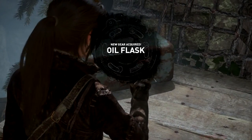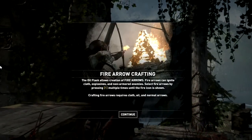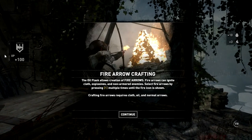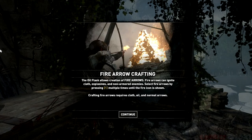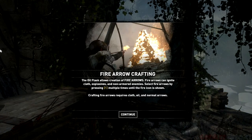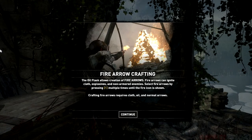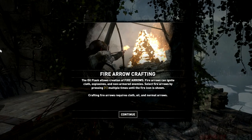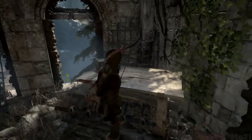Oh, we got a little flask - an oil flask. I guess I make fire arrows. Fire arrow carving - sweet! Fire arrows can ignite cloth, explosives, non-armored vehicles. Select fire arrows by pressing one multiple times until the fire icon is shown. Craft fire requires cloth, oil, and normal arrows. Sweet!